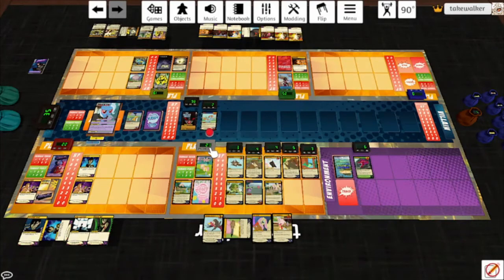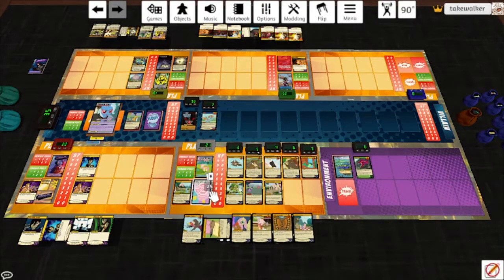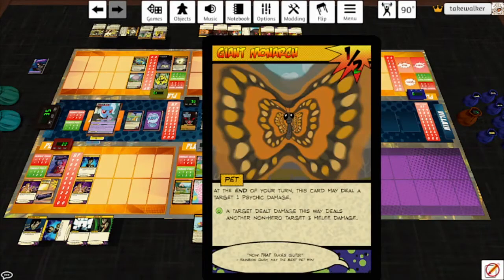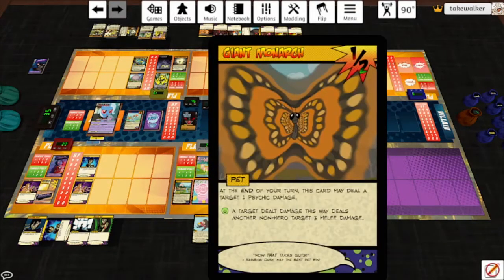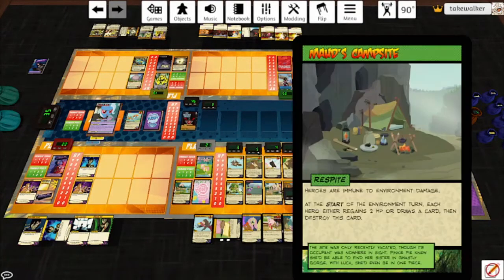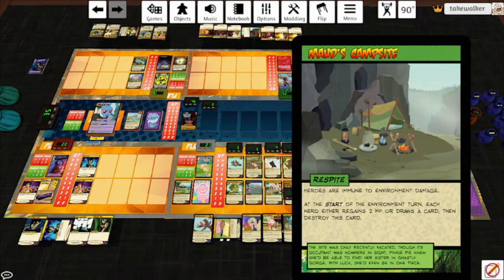Power — let's use the Everfree Cottage so Fluttershy can heal herself, and Beaverton and Harry the Bear draw a card. Beaverton has nothing to destroy. I can play a card — I'm going to play the Giant Monarch. He's got 1 on 2 hit points. Harry will hit the Amulet for 4. Hummingway will take out Snips. The Giant Monarch at the end of your turn may deal a target 1 psychic damage. If he's at full HP, a target dealt damage this way deals another non-hero target 3 melee damage. We'll just go ahead and hit the Quarry Eel for 1 — it's immune to damage. Now it's not. Mods Campsite: heroes are immune to environment damage. At the start of the environment turn, each hero either regains 2 HP or draws a card, then destroy this card.